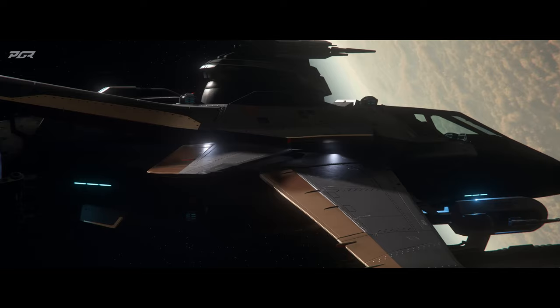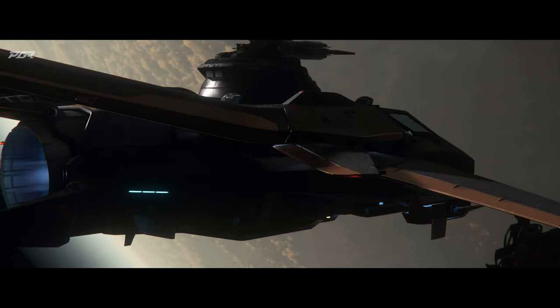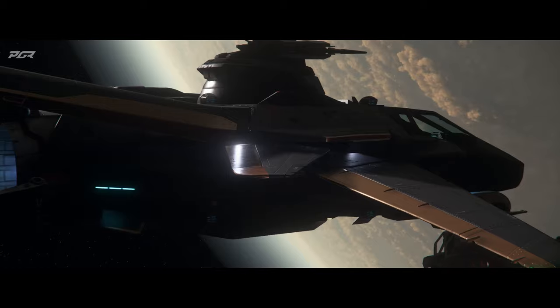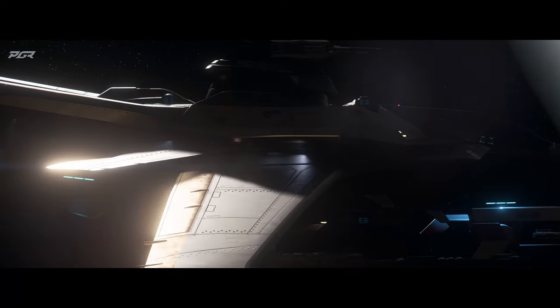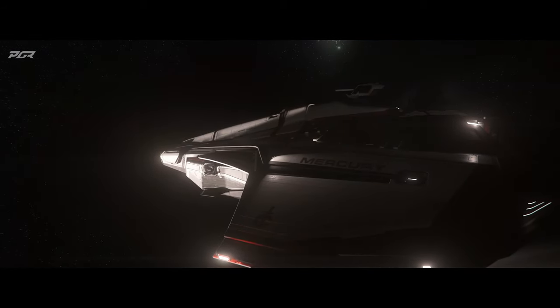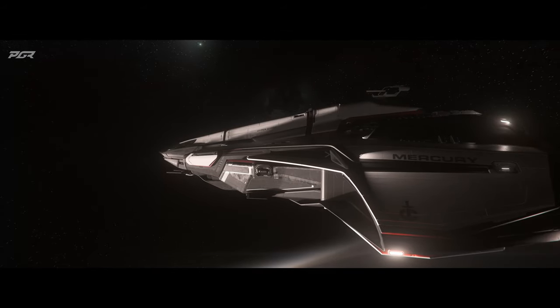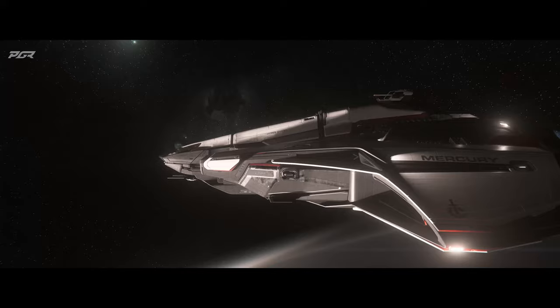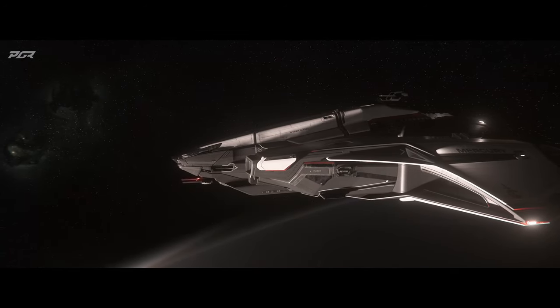The RSI Polaris — I cannot wait to see this ship. It seems like they found information on its turrets. The nose has bespoke dual size-six ballistics, so two size-six dual guns on the nose — very powerful. With size-six ballistics, it looks like it's going to have an RPM of 60 and an alpha of 1708 with 300 rounds. That raises the issue that we really need the ability to restock ammunition on the fly for long journeys.